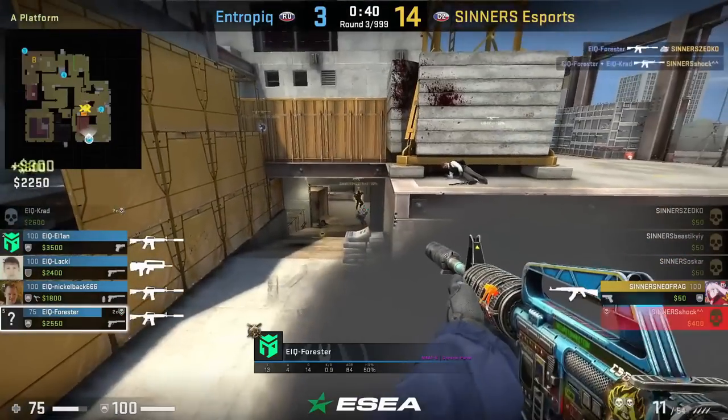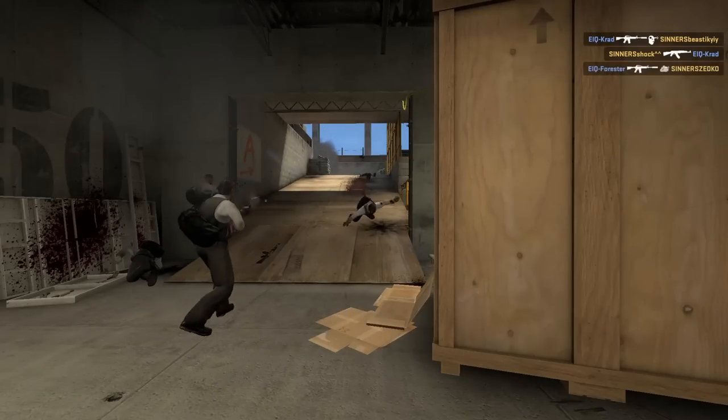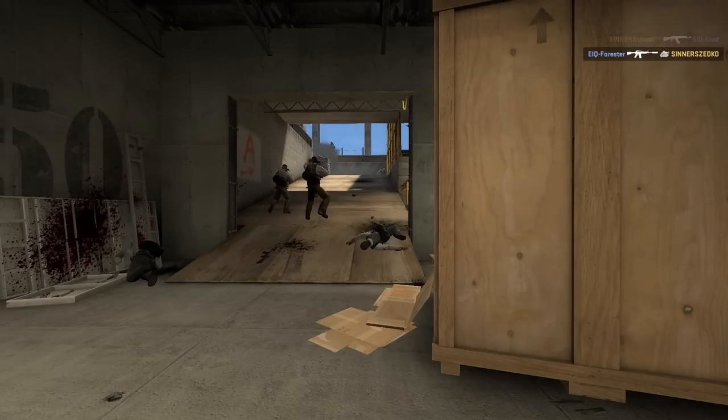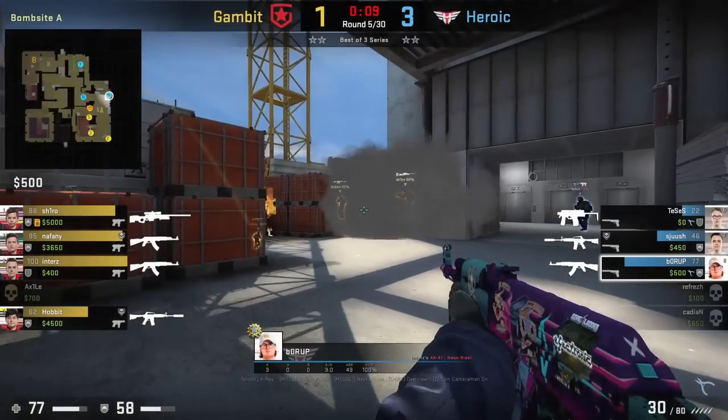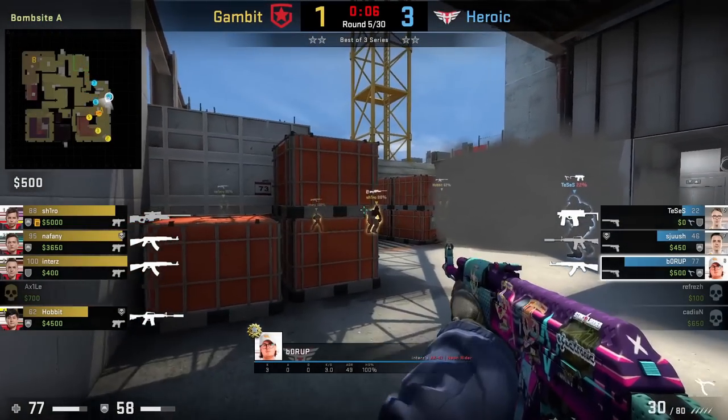This one-way smoke is very commonly used nowadays in the pro scene and Gambit is one of the teams that abuses it. Borup spams default with an AK and stops the plant, killing Shiro, winning Heroic the round with no time left.